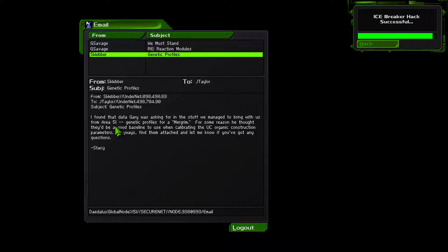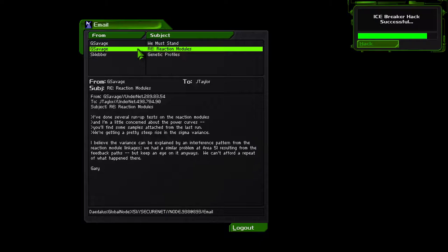Genetic profiles — I found that data Gary was asking for, the stuff we managed to bring with us from Area 51. Genetic profiles for a murder room. For some reason he thought they'd be a good baseline to use in calibrating the UC organic construction parameters. Anyway, find them attached and let me know if you've got any questions.